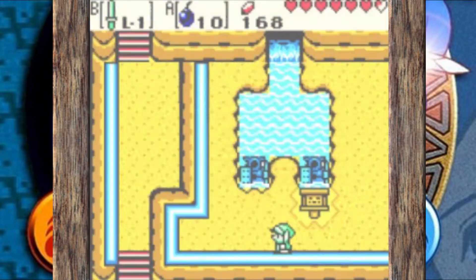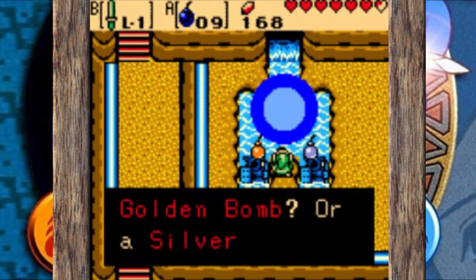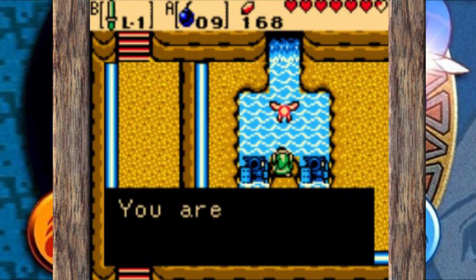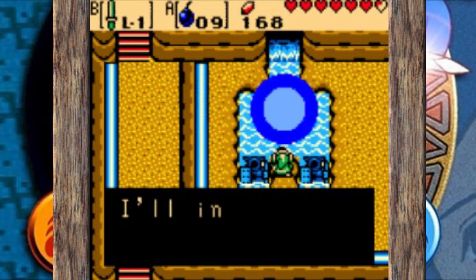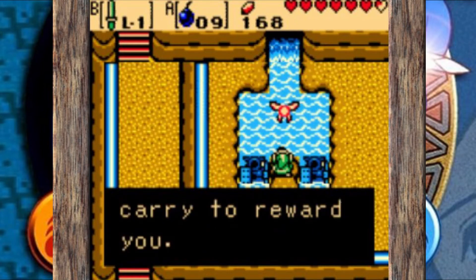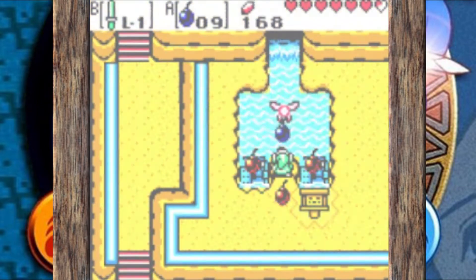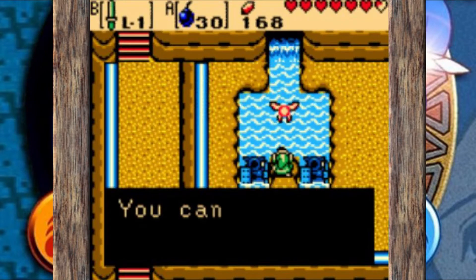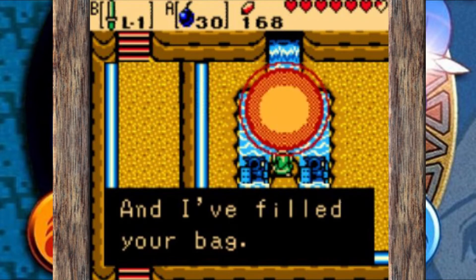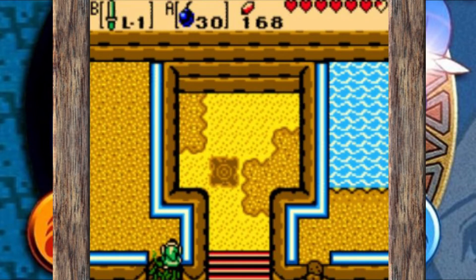Oracle of Ages is more puzzle-based — that's kind of how it differs from Seasons, which is more combat-focused. So I understand why they went that direction, wanting to make going back and forth through time part of the puzzle design. But to me it was just too frustrating. At the same time, I know there are a lot of people who rank this game very high, and I think it's because of the mind-boggling puzzles.